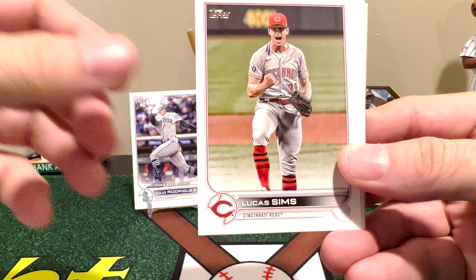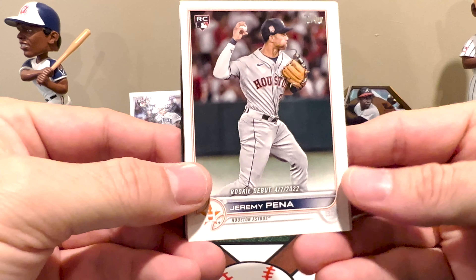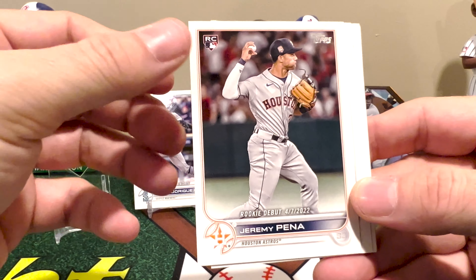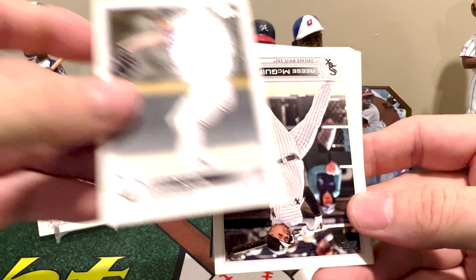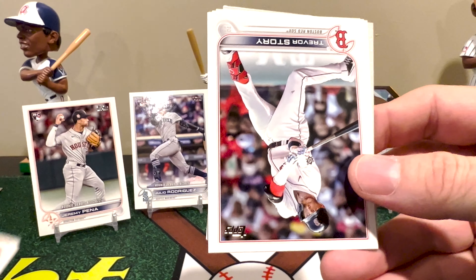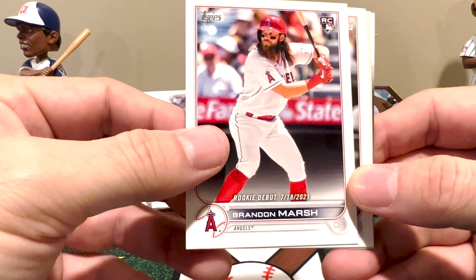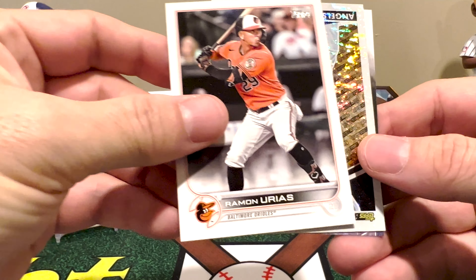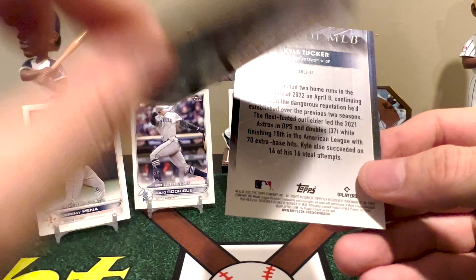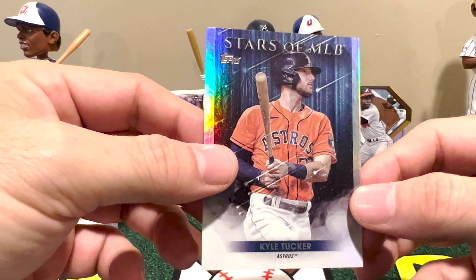Josh Lowe — my son corrects my pronunciation every single time. Then there's Jeremy Peña, the World Series and American League Championship Series MVP. I've pulled him a few times and pulled J-Rod a few times too, just not his short print from Series Two — the only Series Two short print I got was Bobby Witt. Brandon Marsh, still with the Angels, ended up with the Phillies. And we got a Black Gold Shohei Ohtani, last year's American League MVP — pretty neat, just the base but still cool. We end with Kyle Tucker.